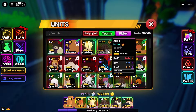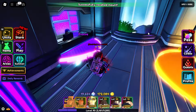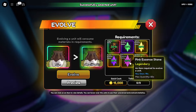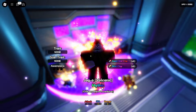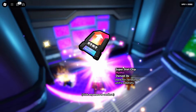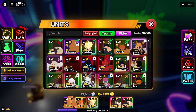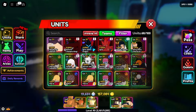Now you basically have those evolved stats on an unevolved unit. Then you're going to go to evolve and evolve the unit that's unevolved but has the evolved stats. Now you can see that I have Z+, Z, and Z, which is really good — but you can go even further with this if you want.